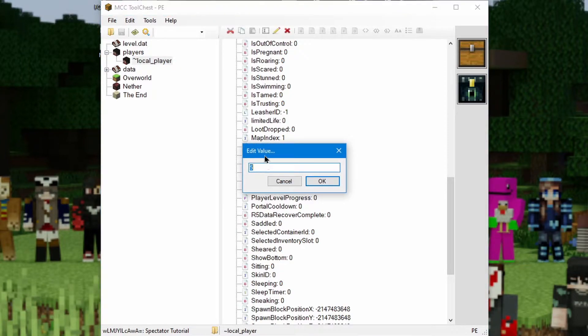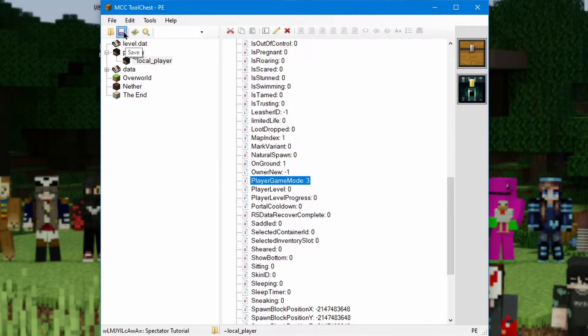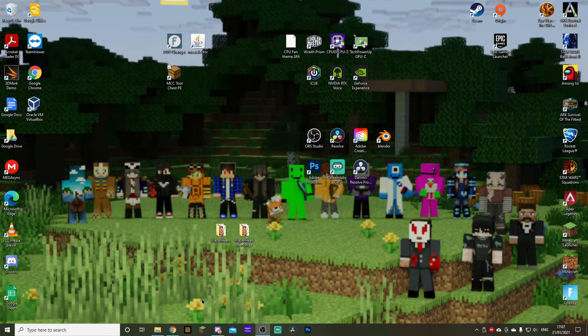Double click on player game mode, and then change this value from five to three. Hit OK. And then super important — make sure you press the save button up here. We can now close world edit or MCC Tool Chest. You don't need it.